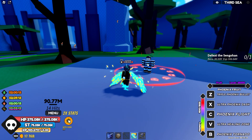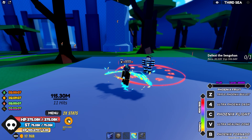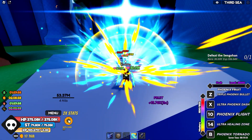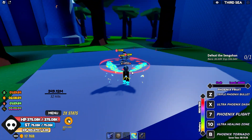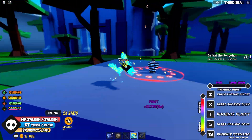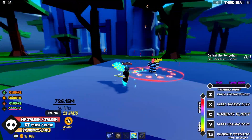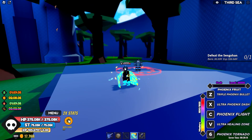Triple Phoenix Bullet — 90 million, almost 1 billion. Ultra Phoenix Dash — 1.15 billion. Flying — kind of fast. Ultra Healing Zone heals 30,000 and deals 352 million damage. And Phoenix Tornado deals around 700–730 million.